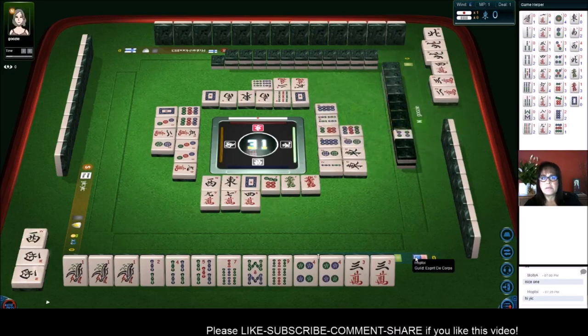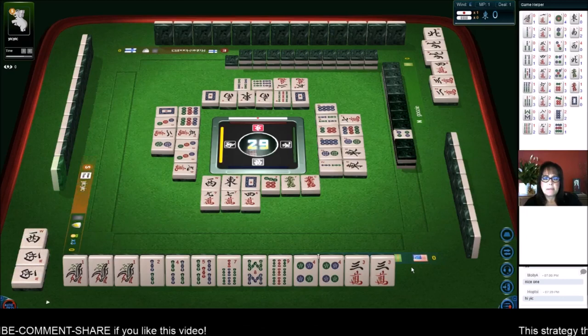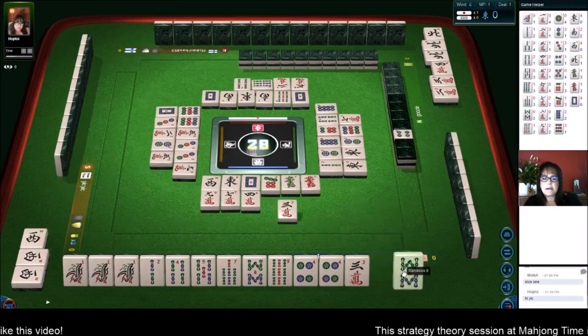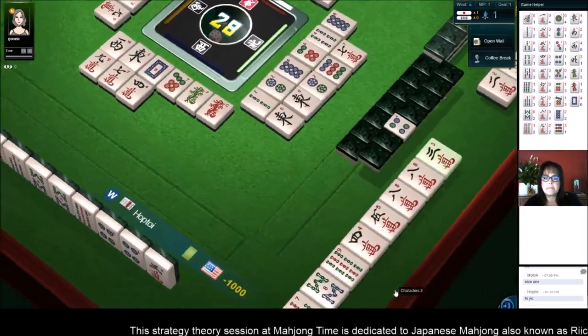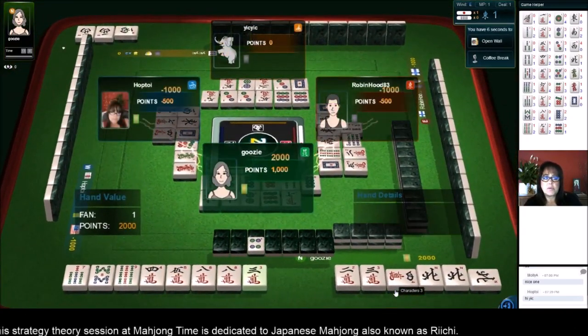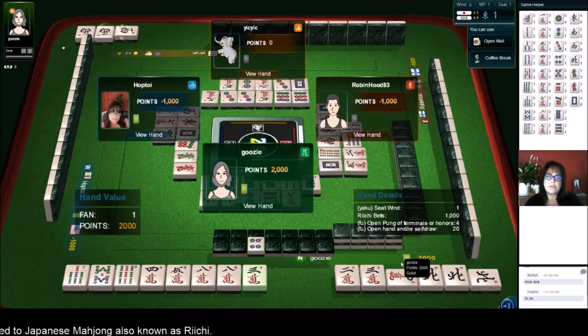Against the reachy player anyway — seven characters, four bamboos, five characters. Let's get rid of that — three characters, we'll focus on bams. No — I threw in! Oops. Okay, well at least it's a low score. We can recover from that. They had yakuhai alone — their seat wind.